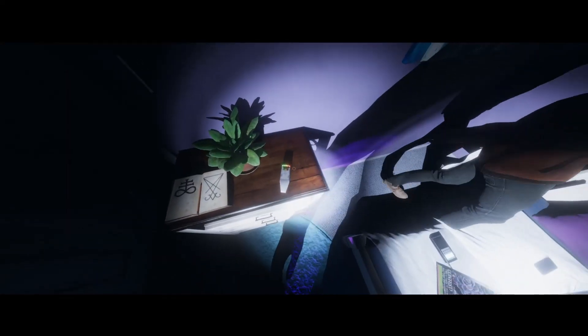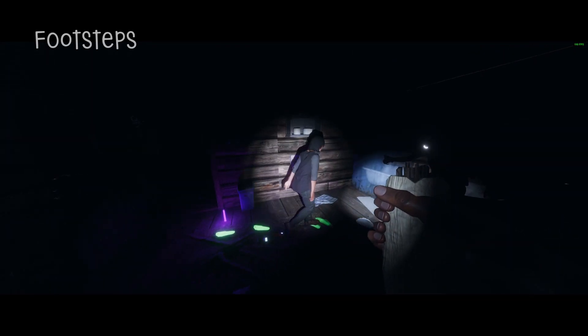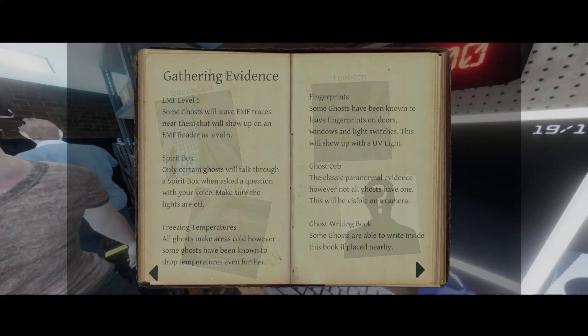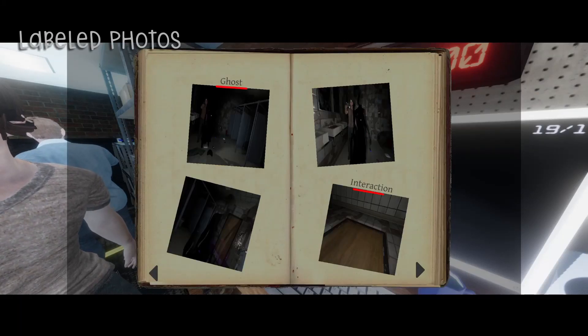I have heard that you can take photos of the EMF when it's at level 5 and of the ghost writing book and get paid for those, however that has not been true for me. I also tested taking photos of the salt piles when they have footprints in them and when you get the green glowing footprints — sometimes I get paid and sometimes I don't, so footprints is kind of random in my experience.